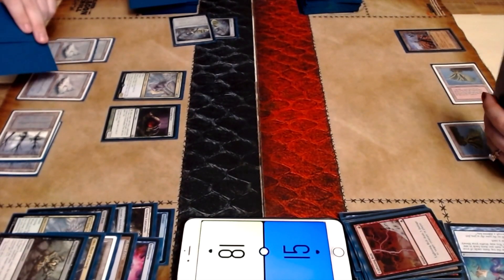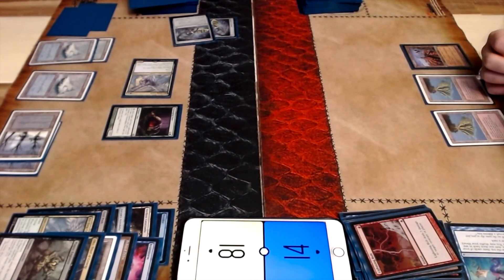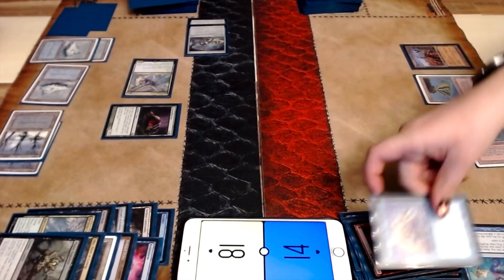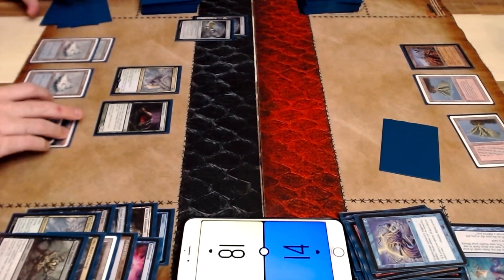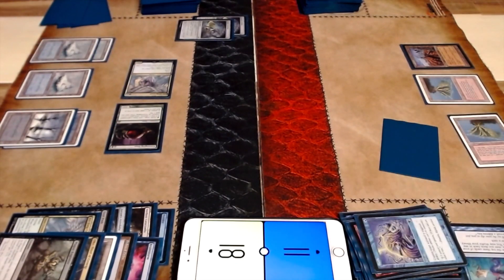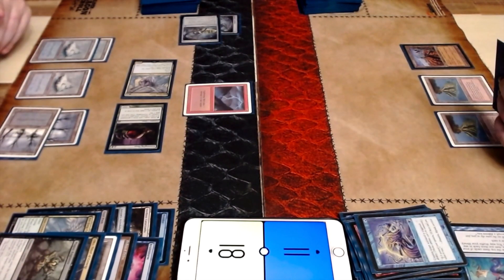Well, the Plague Engineer also had Deathtouch, didn't it? Absolutely. I just mean in the air — spurring my Delvers. So we do see the main deck Scavenging Ooze come down to try to eat some of your graveyard. It looks like you actually Stifled my activation, which is really cool — trying to make it not get super big super fast. Seems like I'm on the defensive for most of this game, constantly searching for another answer.